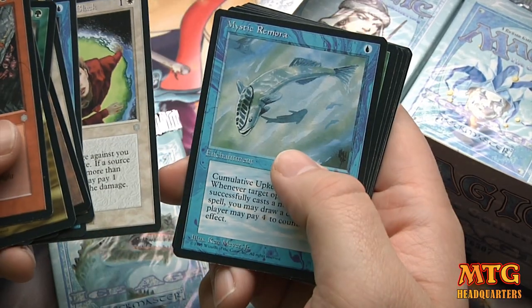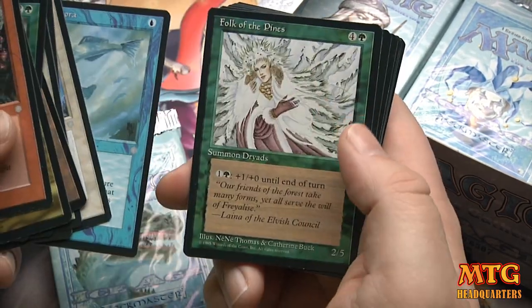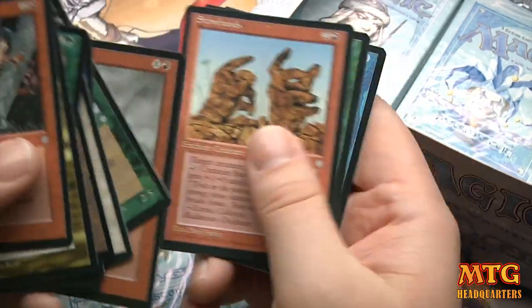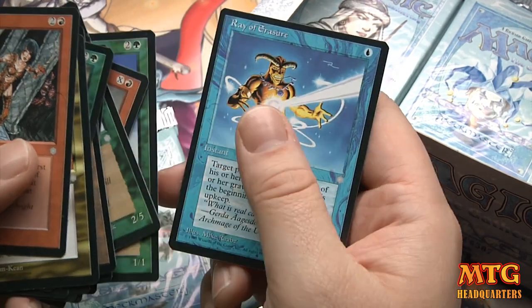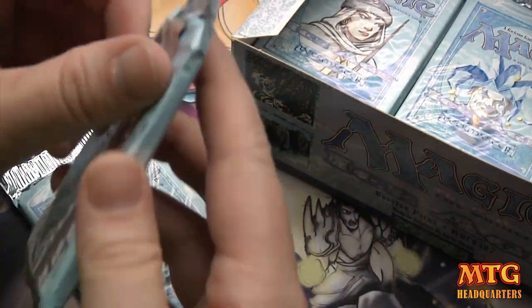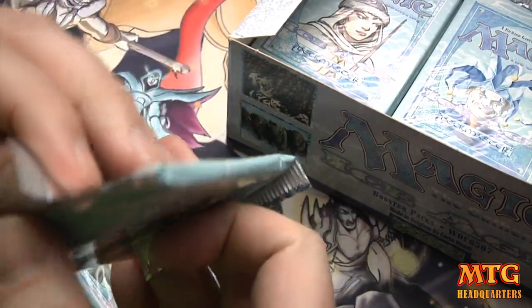Circle of Protection Black, Mystic Remora, Folk of the Pines, Follow Familiar, Lava Burst — I played that — Stony Hands, Chub Toad, Ray of Erasure. Good old Chub Toad. We got a Brainstorm in there though!